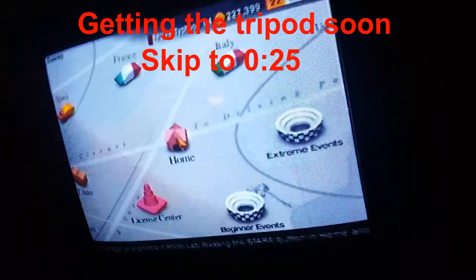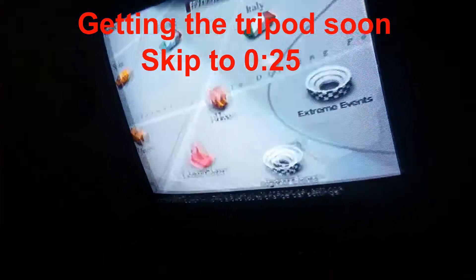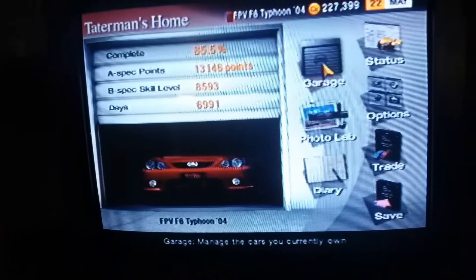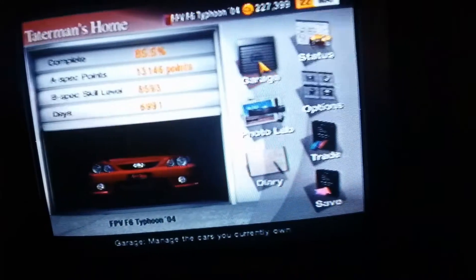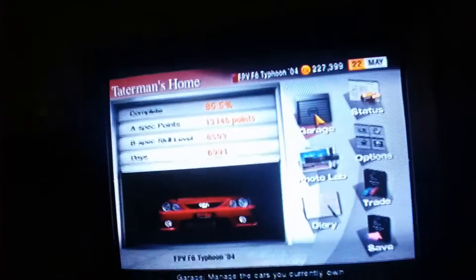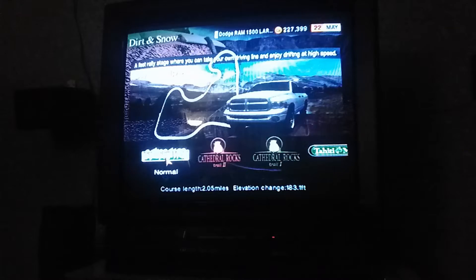Just cleaned the laser with a Q-tip with Windex on it, then dried it off with the other side of the Q-tip. 85.5% complete, 13,146 points, B-spec skill level 8,593, days 6,991. It always got stuck right there, so I took the disc out, put it back in and it seemed to fix it. It's gonna look like crap but bear with me.